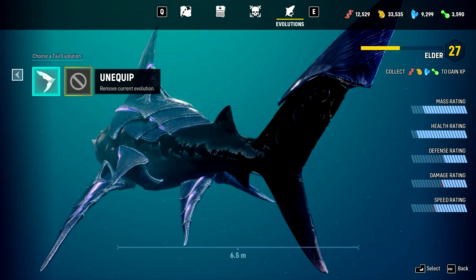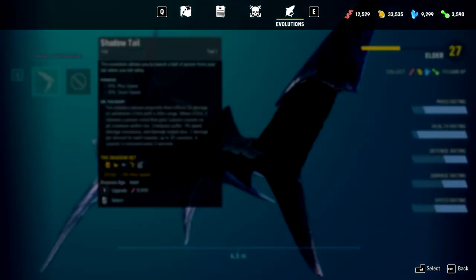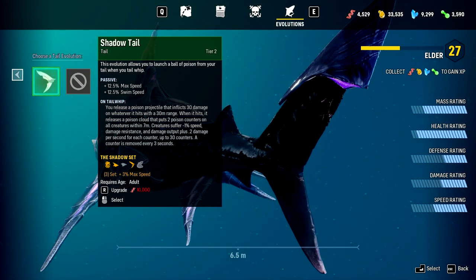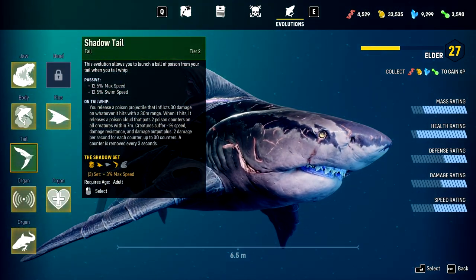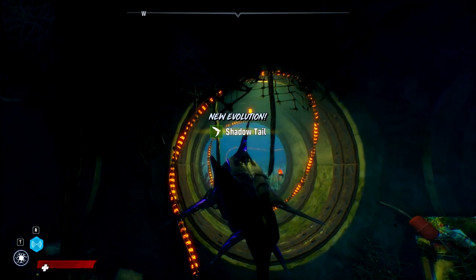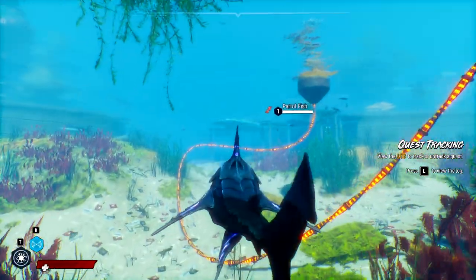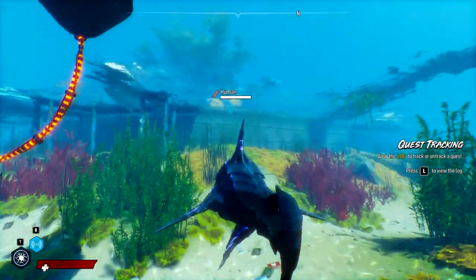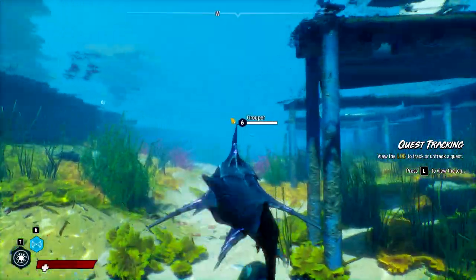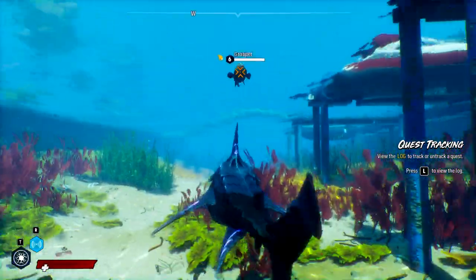It kind of just adds a cap on top of our tail. Alright, we can upgrade it once, and then we're going to need more protein. So now the tail is even bigger. This thing already has a pretty big, very long tail fin for a bull shark.